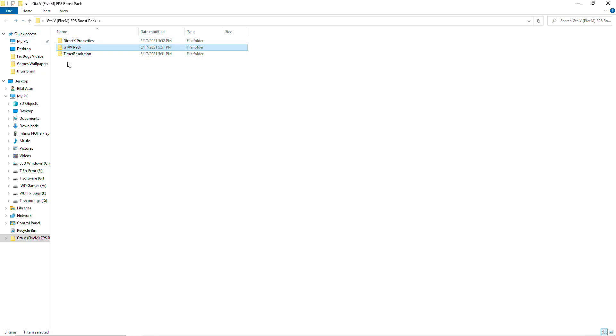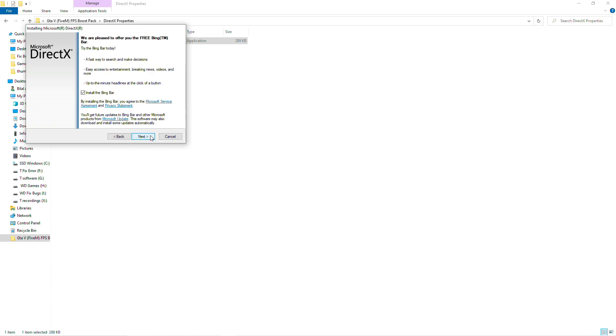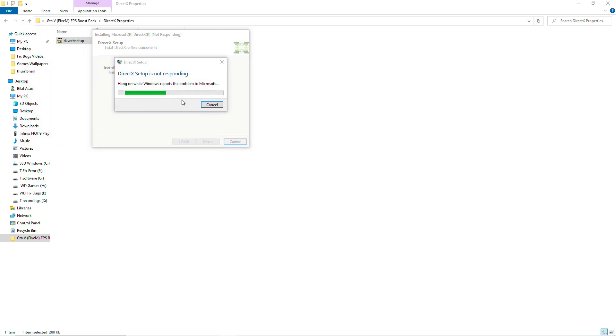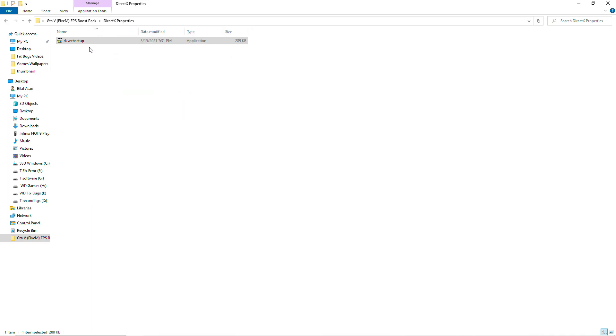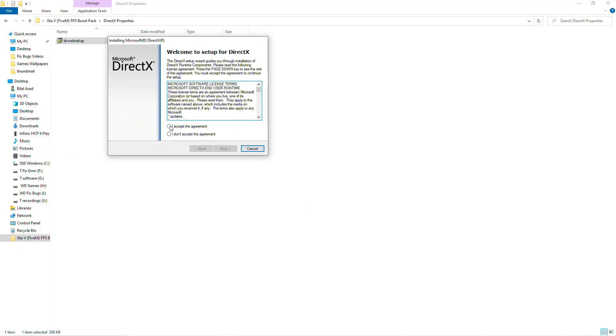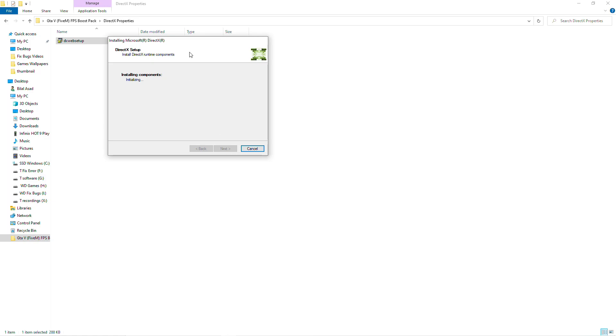Open the downloaded folder. You can see the DirectX properties folder here. Open it, run as administrator and click Yes. Accept the agreement and cancel it. I had checked the wrong item. Run as administrator again, click on accept the agreement, uncheck this box, and click Next. Now finished.